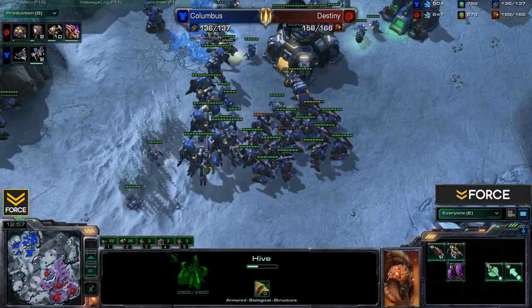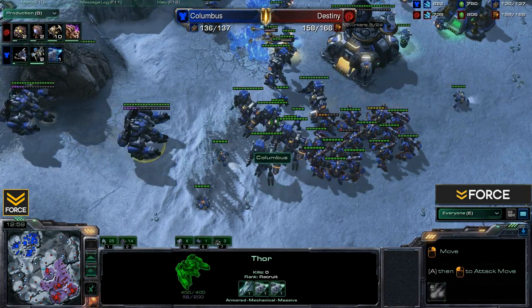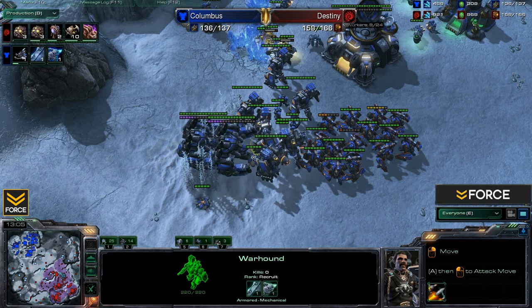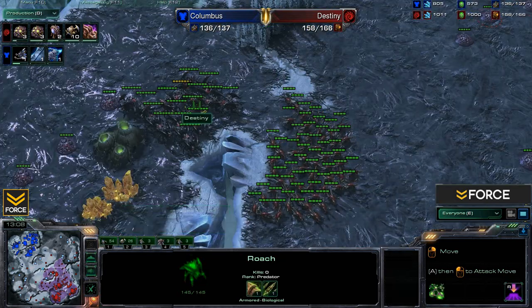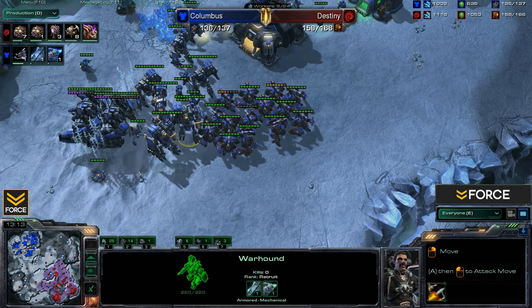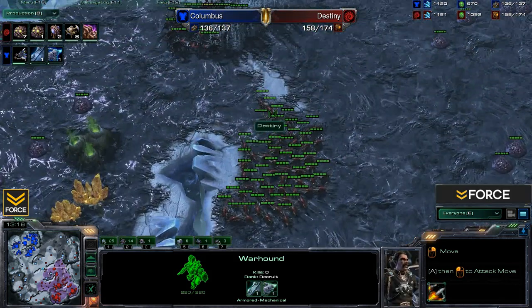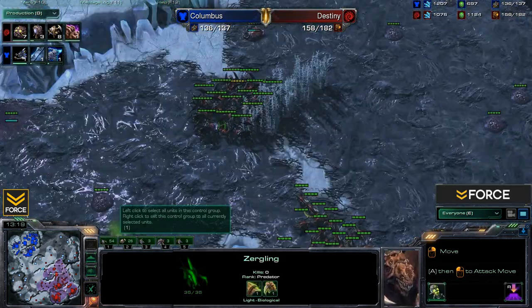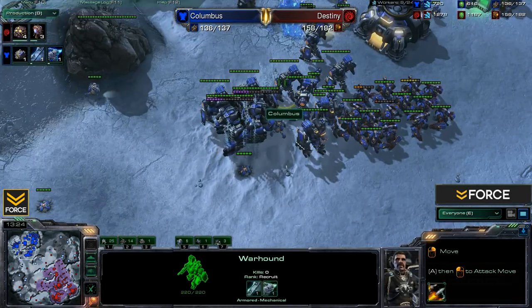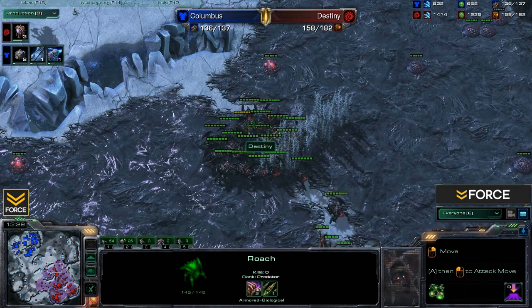Destiny is sticking to very standard play with Roach-Zergling speed and is not going for any Heart of the Swarm units — at least not as of this moment. He's already up into Hive tech as well. It's a very passive game so far between both players. The thing with these Warhounds is they're most effective against mechanical units, which isn't going to do Columbus much good against Destiny who lacks mechanical units — so that extra volley attack won't come into play in this matchup.